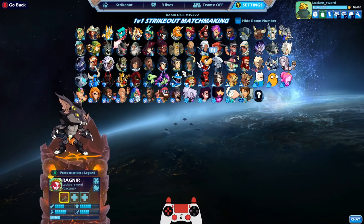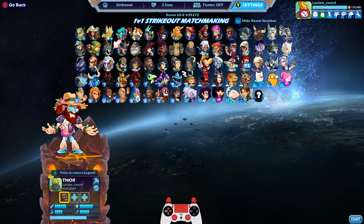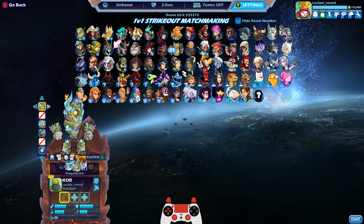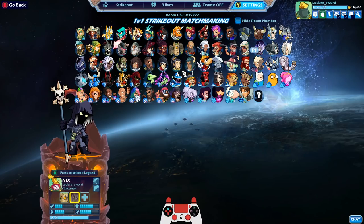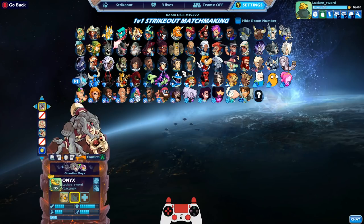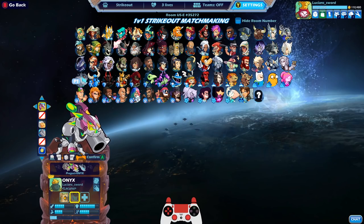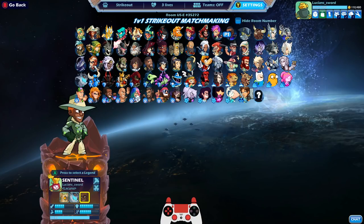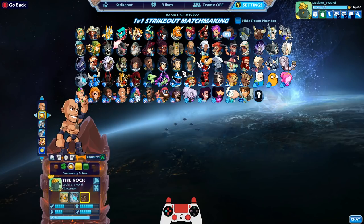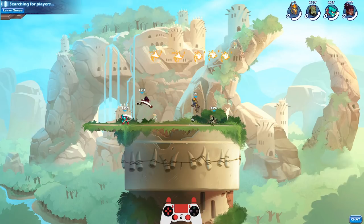We're gonna do the three rocks challenge where I have to get a KO with each of the three rocks during the strikeout. Let's go ahead and start it up - I'll mix up the skins every game just to keep it fresh. First of all we're gonna start with the Molten Core, then we'll go to Onyx the Gargoyle - although this one's not really looking much like a rock, but we're gonna assume that Onyx is a rock underneath the armor. We'll do default Onyx to start out with.